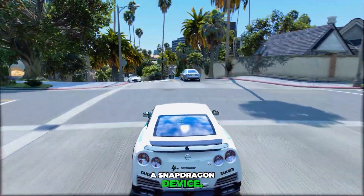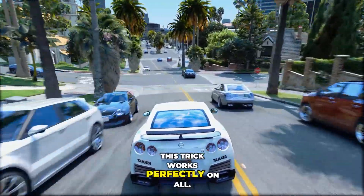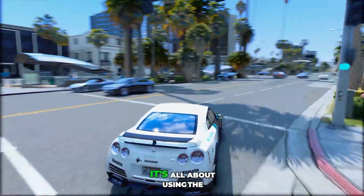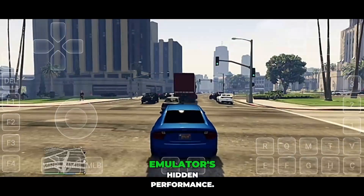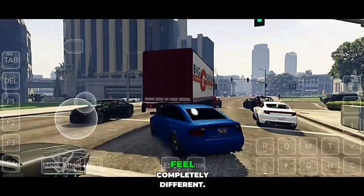Whether you're using a Snapdragon device, a Mali GPU, or even a mid-range phone, this trick works perfectly on all. Most people think you need a powerful phone for smooth gameplay, but that's not true. It's all about using the right configuration and a few smart tweaks that unlock the emulator's hidden performance. And once you do this, trust me, your games will feel completely different.